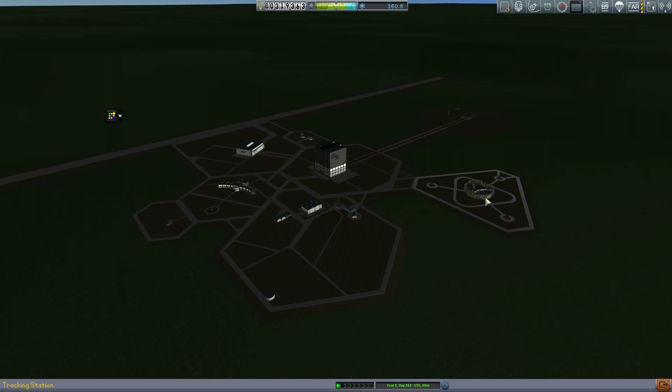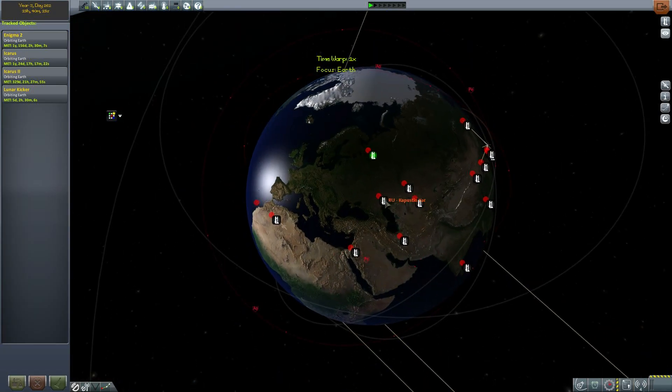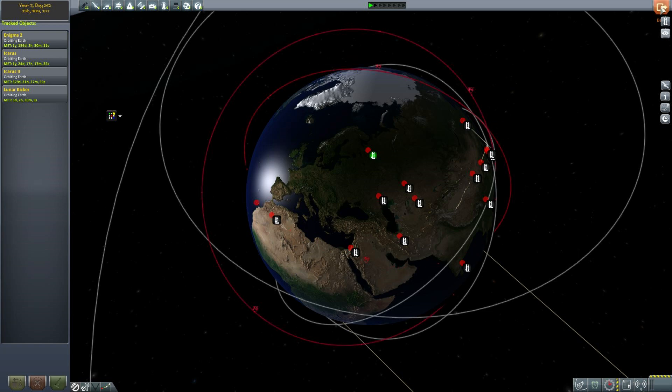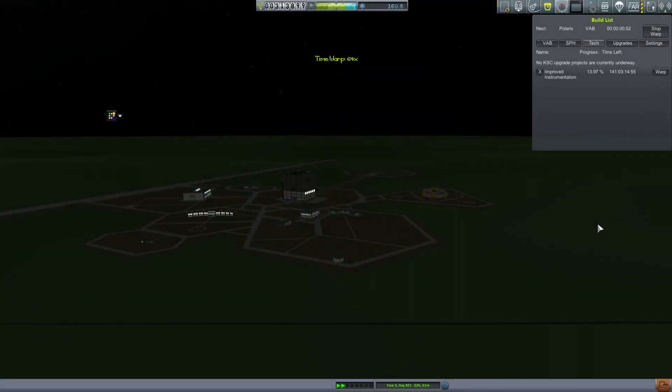For a polar orbit, it actually helps if you go for a launch site which is near a pole. In this case, we're going to go for Plesetsk. The reason why you go with a station near the pole is because at that point the planet is rotating most slowly, because it's closest to the axis of rotation.